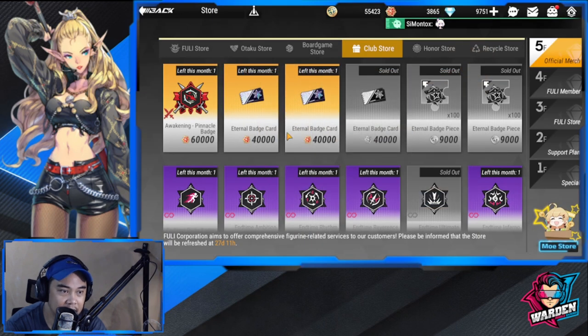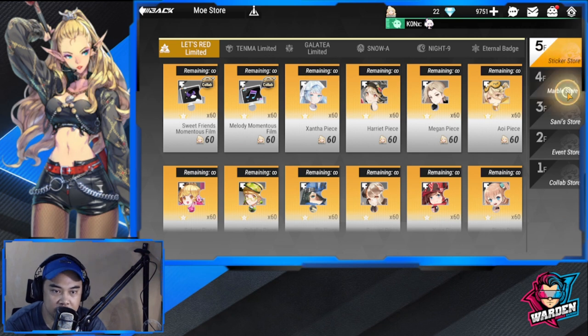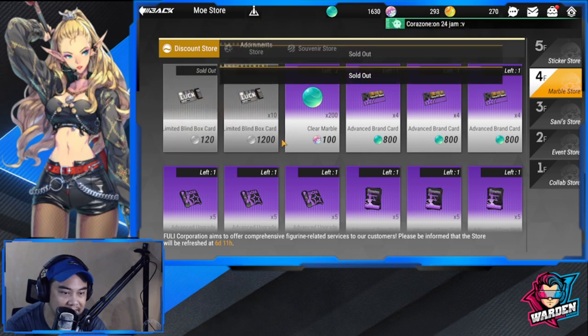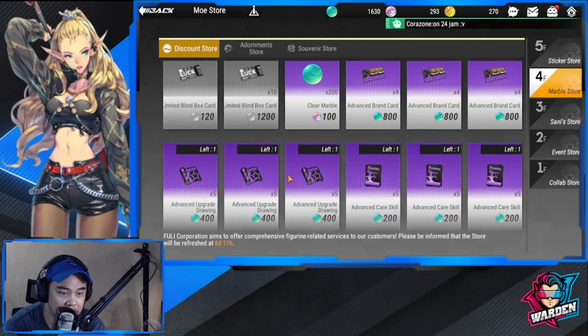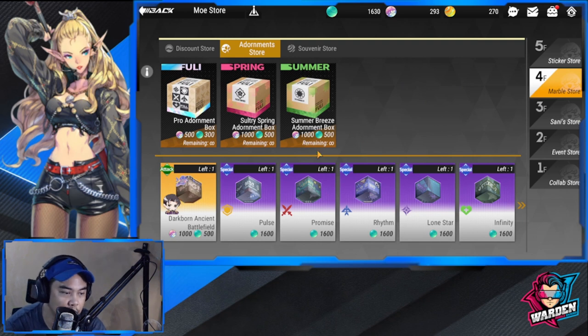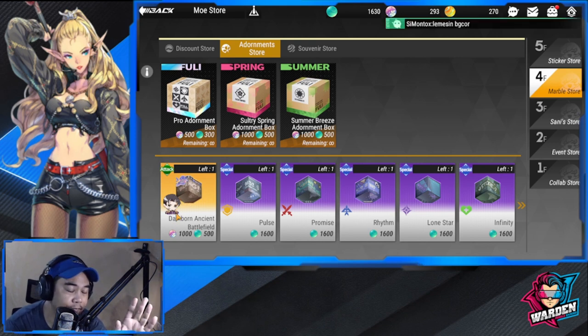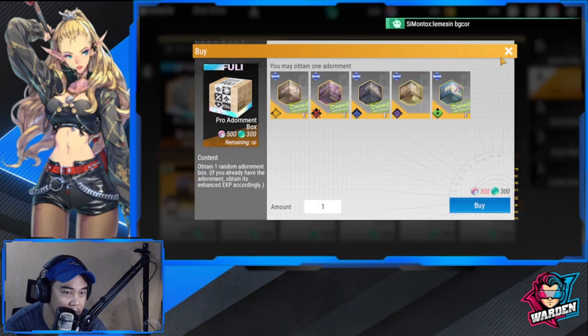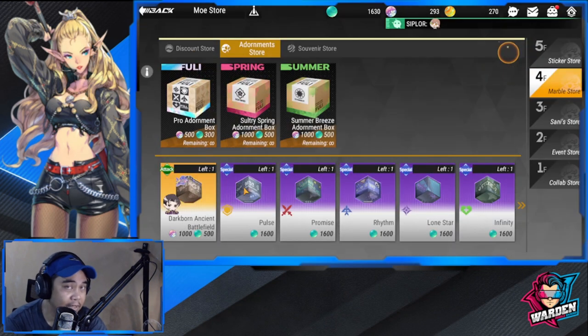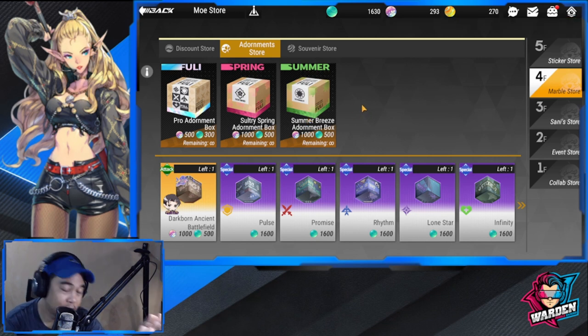For the Marble Store, these are green marbles — you can also buy these if you have a lot. Preferably go for these two first. For Adornments, go for the ones down below — they are figure-specific and not random. The ones on top are random, so priority is the figure-exclusive ones at the bottom. The next ones would be Spring or Summer — they might release additional boxes for spring, summer, winter, or fall, which are your priorities for the Marble Store.